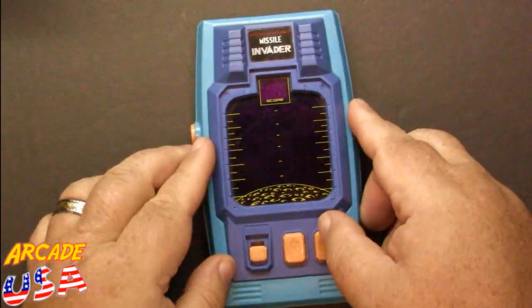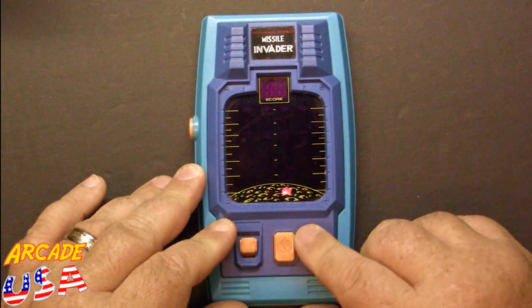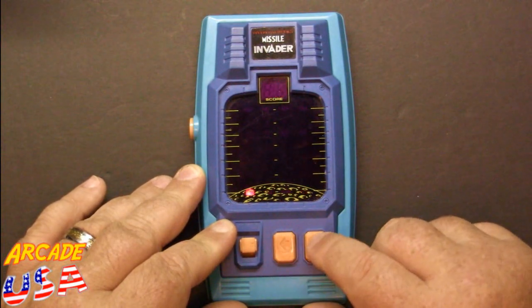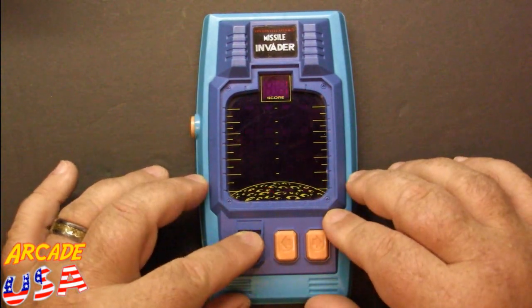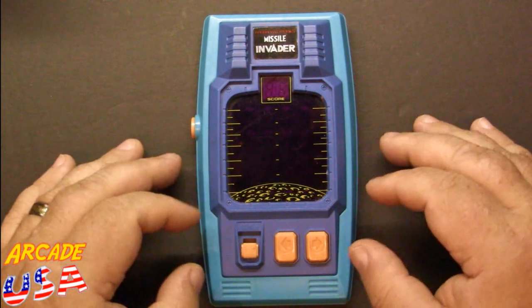So let's turn this on real quick so you can see what the screen looks like. Pretty cool — you see the invader shoots pretty darn fast. Alright, enough of that. So let's zoom in on the game screen and try to play a couple of rounds and see how well I can do.